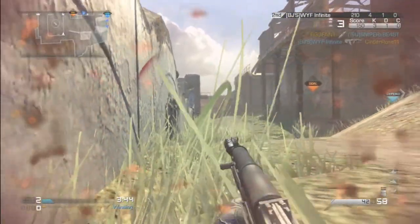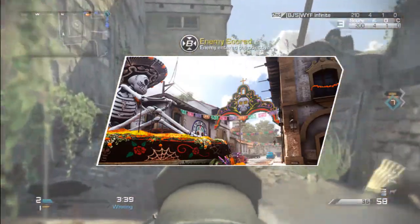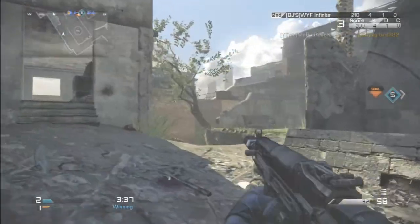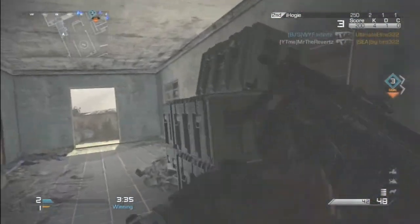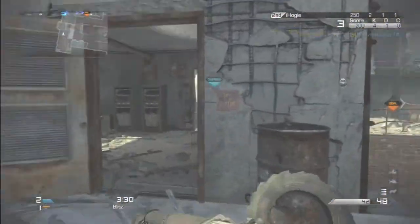The next map we have is Departed. Departed kind of looks like it takes place in Mexico City — there's a skull with a sombrero on it. That looks like where the B domination flag will be, and that also might be a good flag-glitch spot. These two maps already look pretty cool.